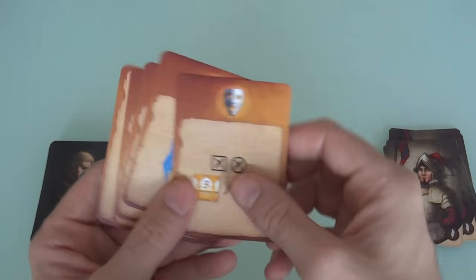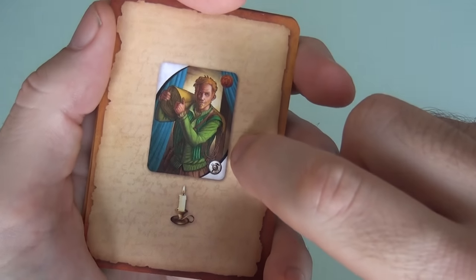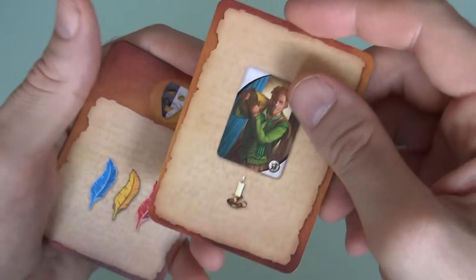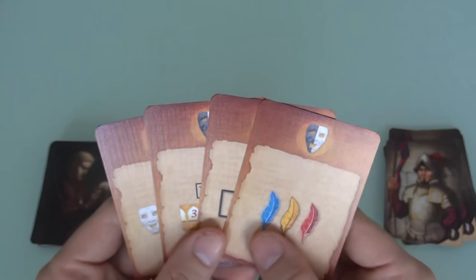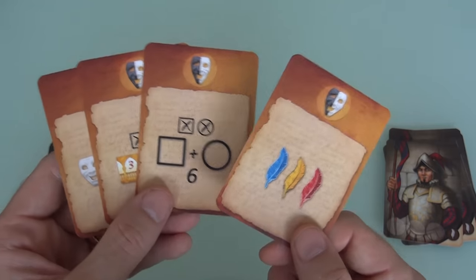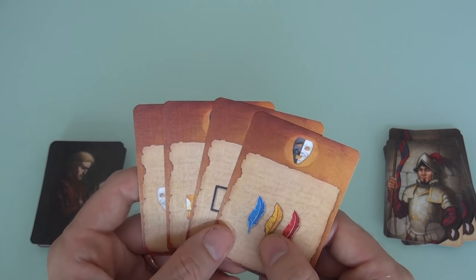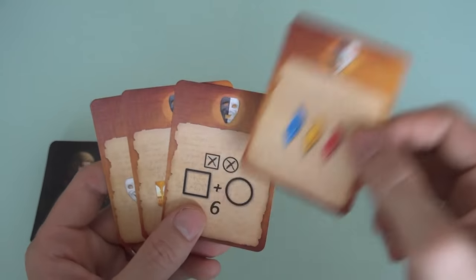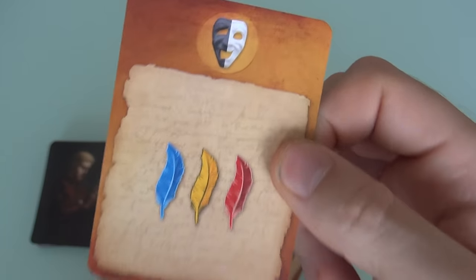Let's talk about the new objectives. There's one that's normal — basically get points for having assistants, who were already really awesome, and now even more so if you pull this objective. The other four objectives are actually new in the way they function: they don't give you victory points at the end of the game for achieving a goal. Instead, you can use them at the end of the round during the ambience phase for their special power.